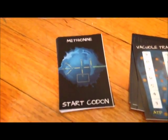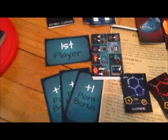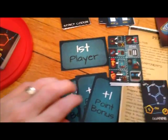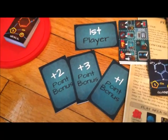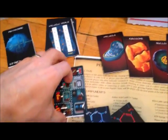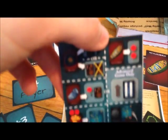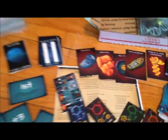This is the methionine start card, which starts your polypeptide chain. And then you've got your first player card to designate who gets the first choice while taking turns. You've got three bonus scoring cards — when you attach your amino acid before anyone else, you get bonus points. And then the player reference cards, which are very detailed but essentially break the whole game down into your five major components, with additional actions you can do on the back.